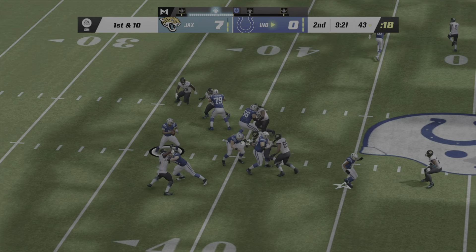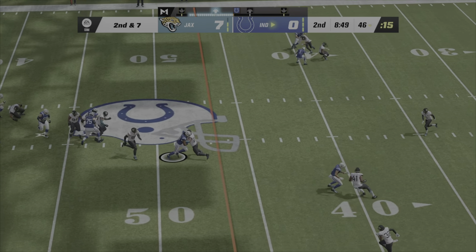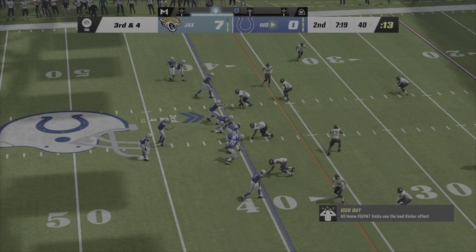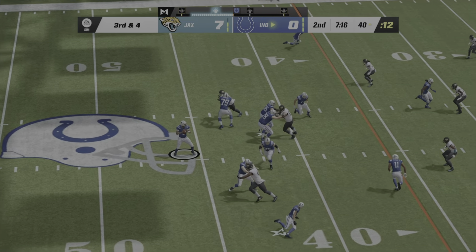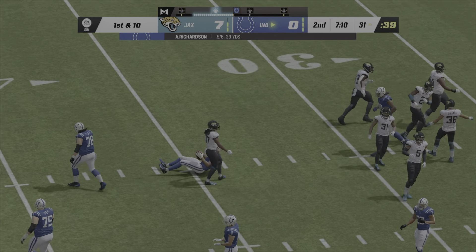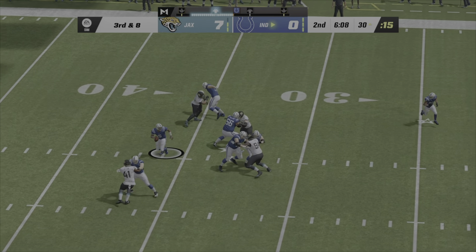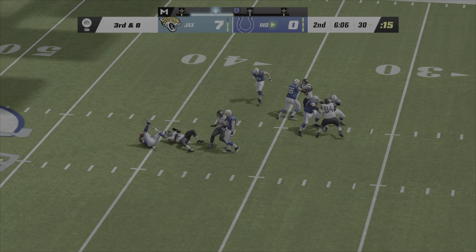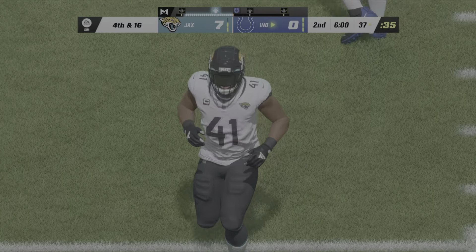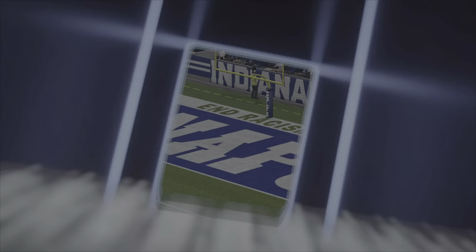Richardson to the air on first down — he'll drop this down to Taylor. Richardson out of the shotgun, has a complete to Woods. First and 10, Taylor now. Richardson shotgun on third down finds Pittman, taken down just shy of the 30. On third down, Richardson escapes but can't find a receiver and is brought down — Josh Allen drops him for a loss of eight. The 54-yard field goal attempt is no good.